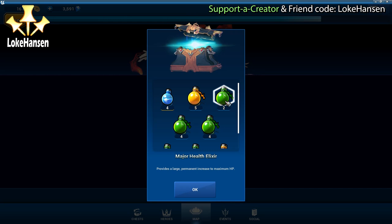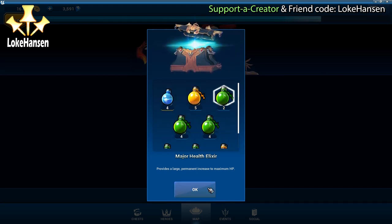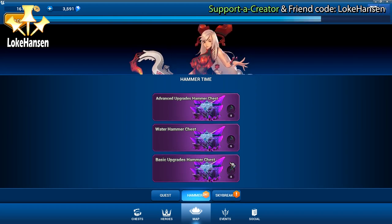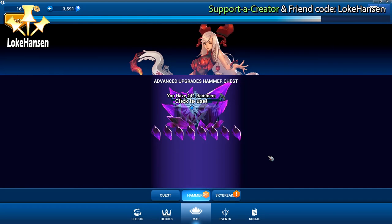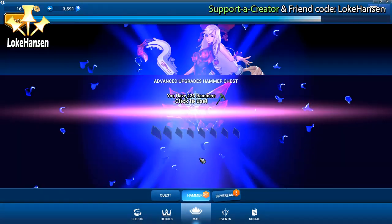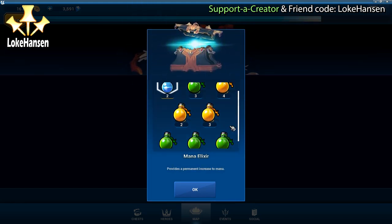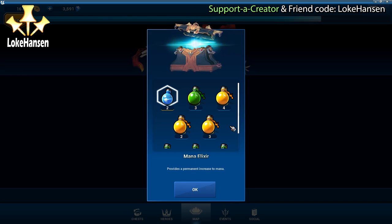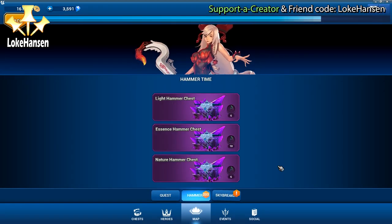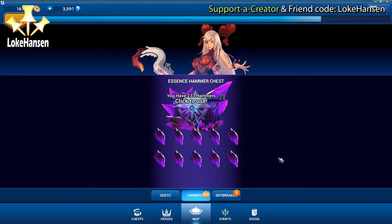Taking another advanced upgrades chest - my favorite, because I always need these elixirs and potions for my heroes. Now we have advanced upgrades, basic upgrades, and a water hammer chest. Even though I want to showcase variety, I kind of have to take this because I need 34 mana elixirs for every single one of my heroes, and this is one of the cheapest ways for me to get them.